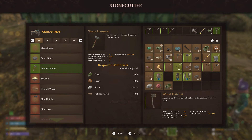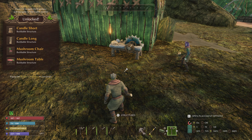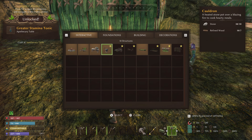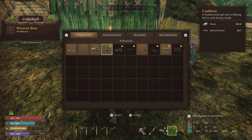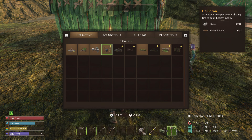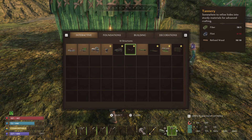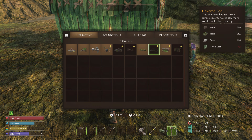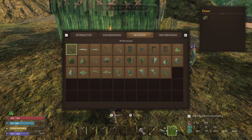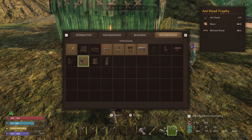That unlocked some new stuff — mushroom chairs, mushroom tables, candles, and some tonics, although we don't have the apothecary table yet so we have to make that as well. The recurve bow — that's the main thing you need the refined wood for. It allows us to construct the cauldron. The apothecary table also needs bark. The tannery needs flint. We need garlic leaves too. And we can construct the ant head trophy — that's all that matters, guys. We need to get that constructed and put up on the wall.